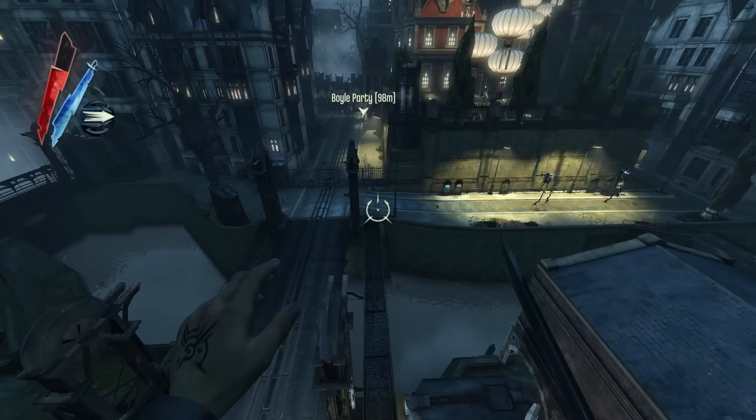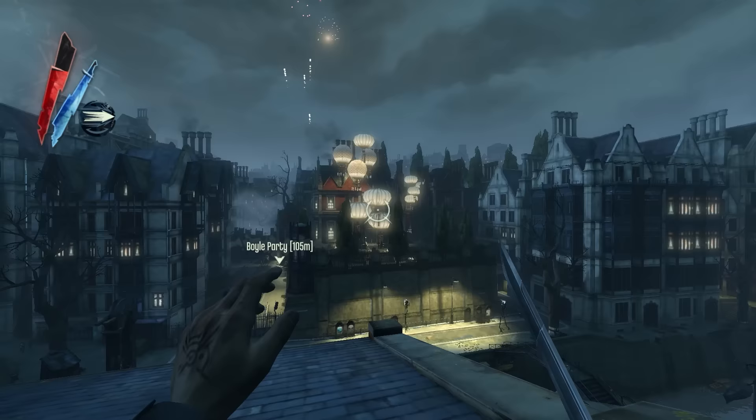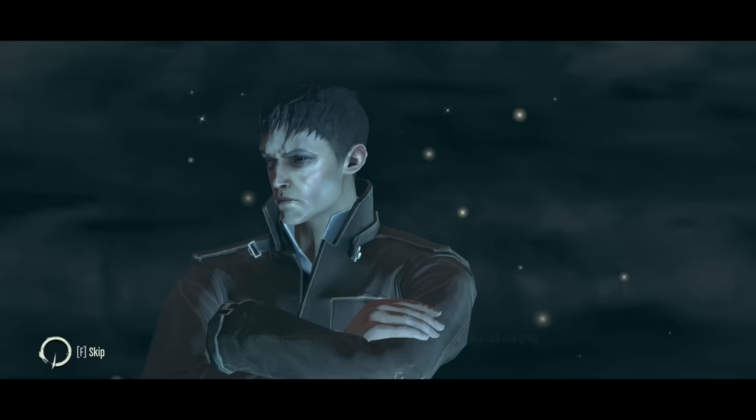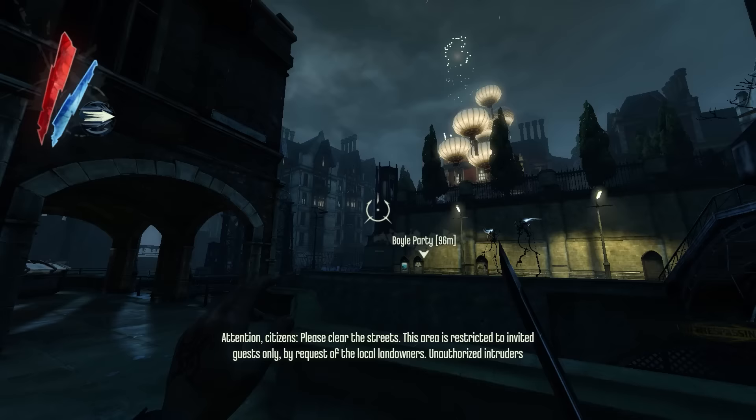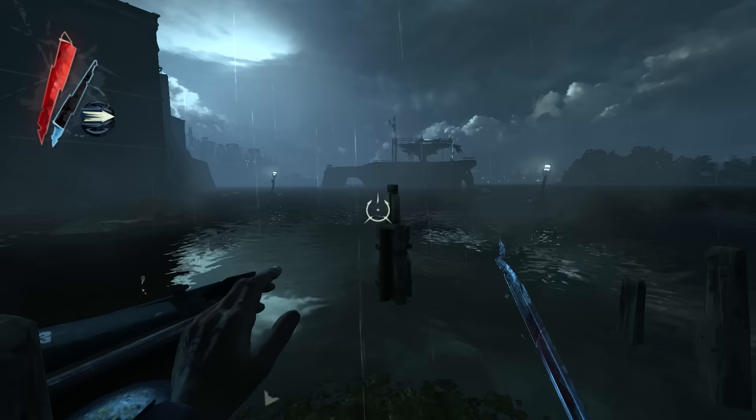On one side of the gate, weepers pour onto the streets and the Lord Regent's tall boys burn them where they stand. On the other side, Lady Boyle's party for the wealthy and esteemed glitters. The Outsider tells us half the city can see the lights. With this vista, Dishonored speaks a thousand words without speaking at all. And sometimes it's not a message the game wants to communicate — it's just a feeling. Atmosphere. That's Dunwall's greatest strength.